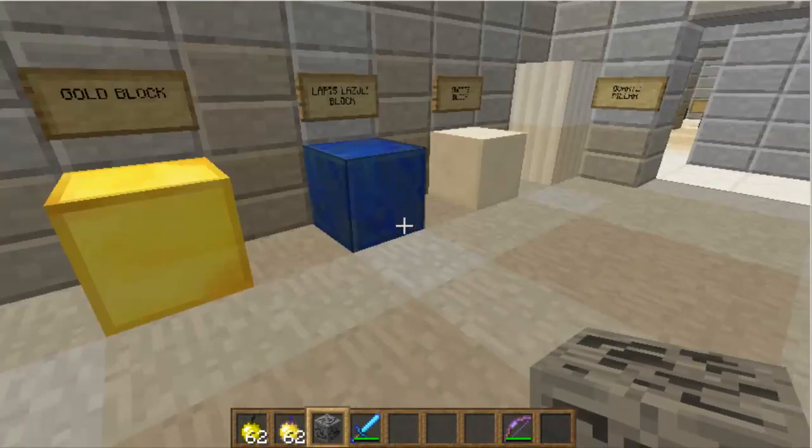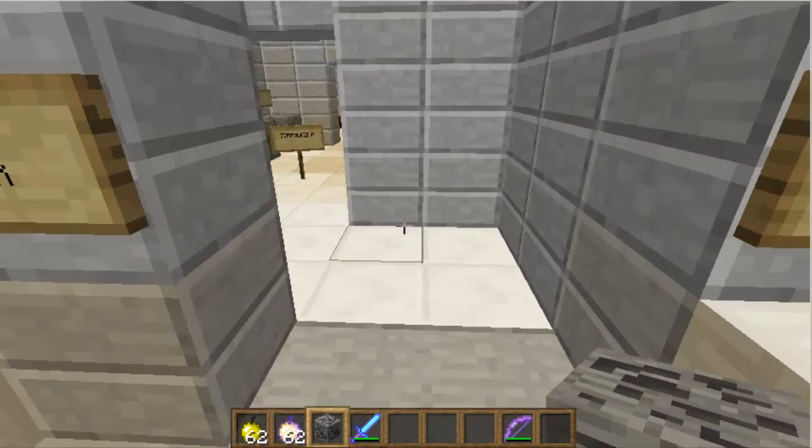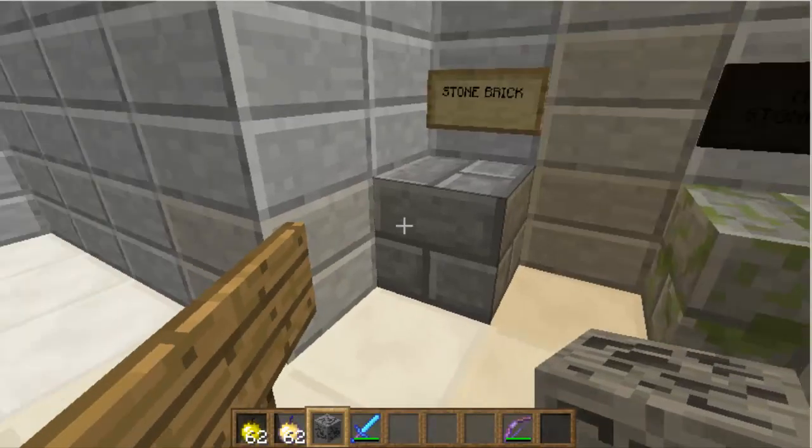The ore blocks are pretty much all the same. The stronghold — as I told you — this is a texture for every brick.